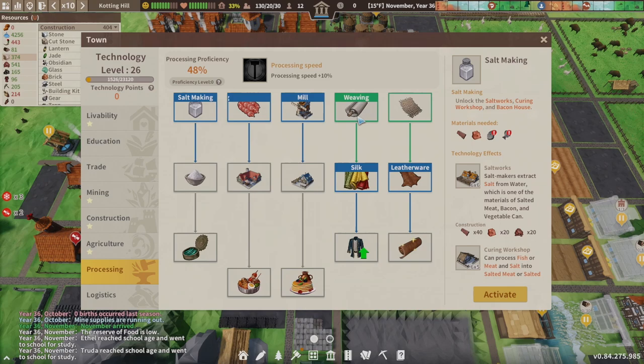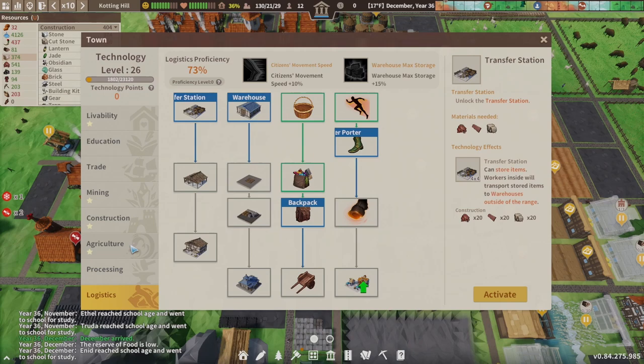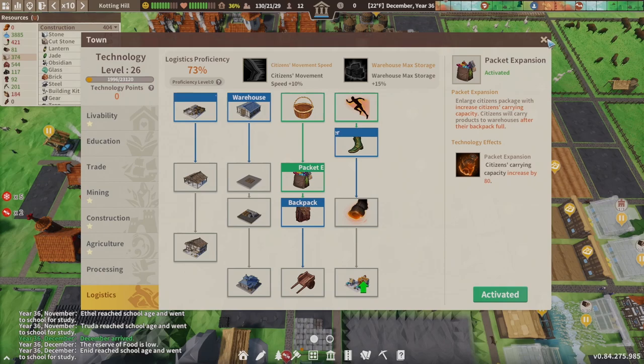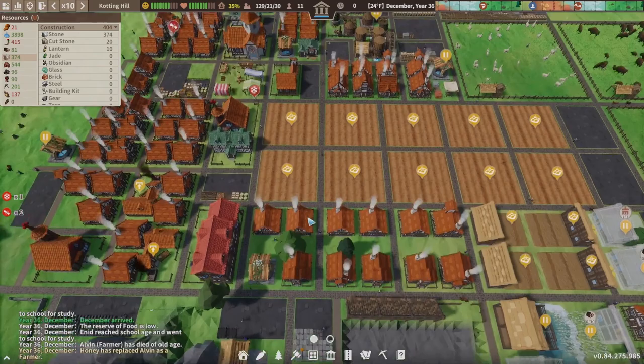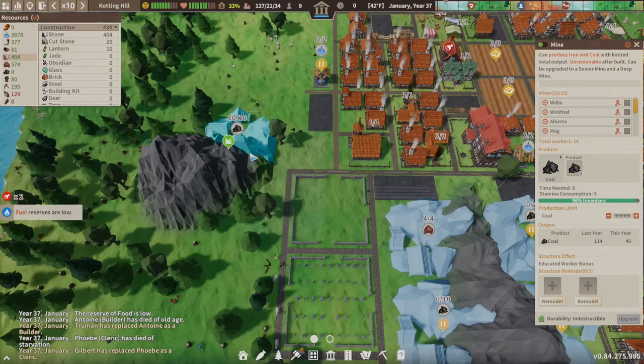Logistics-wise I picked up weaving and knitting — haven't done anything with them yet but those were skills we needed to get unlocked. With how they changed the game now, the meat processing does your chops and all that, but you don't have to rely on it to get fat because that's now done at the pasture. I also picked up baskets and the pocket expansion, so now I've got a plus 80 to all my settlers. Unfortunately I'm not making baskets right now, but we have to make the right choices to keep growing.